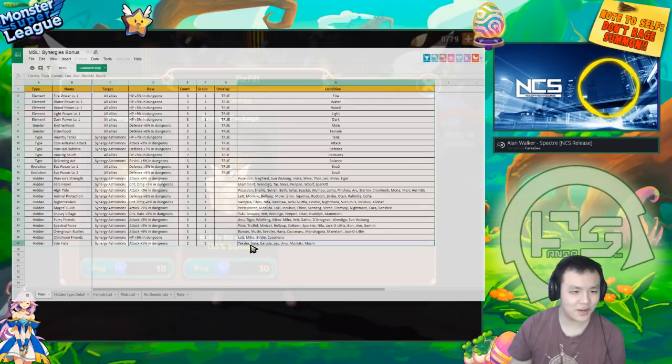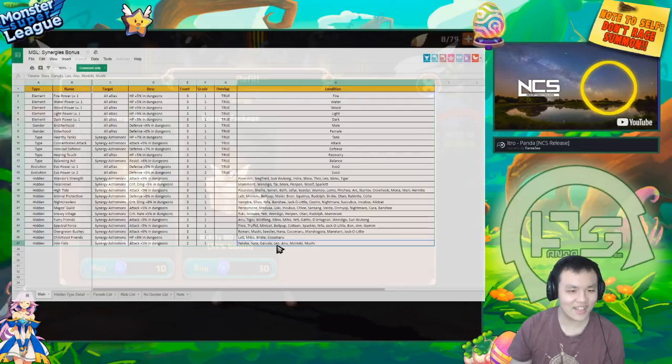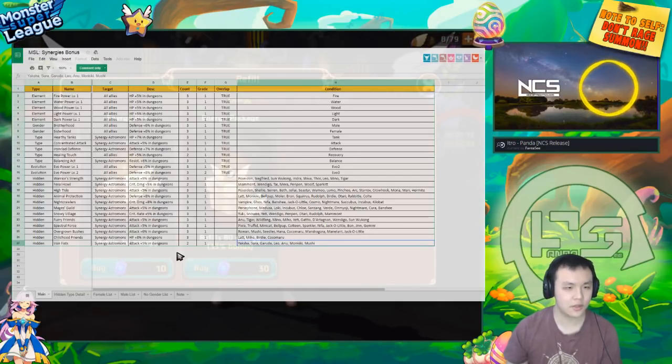Iron Fist — these are like all the people that basically punch you in the face, they don't use weapons. They get 5% attack: Yaksha, Tsurras, Garuda, Leo — wait, Leo uses a sword, he actually has a sword when he does his AoE — Anu, Monkiki, and Mushi. I don't see much practical use in this synergy, unless you're using the Yaksha and Sura for dragons. You might be able to get a 5% bonus attack, so it's actually not too bad.